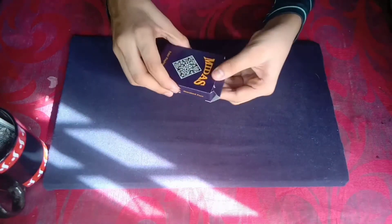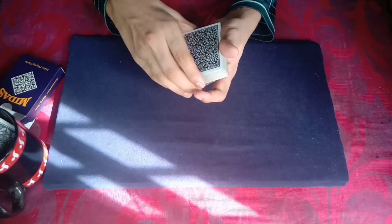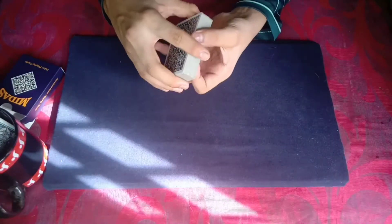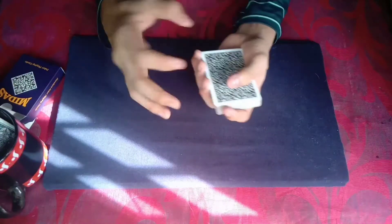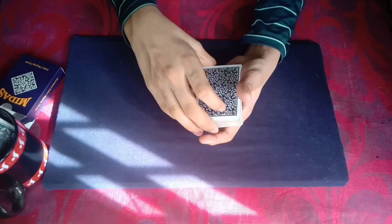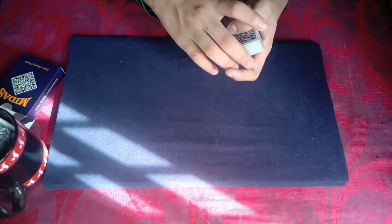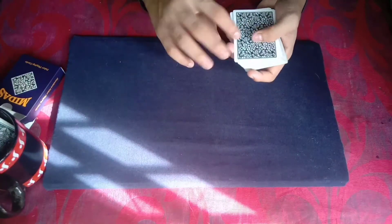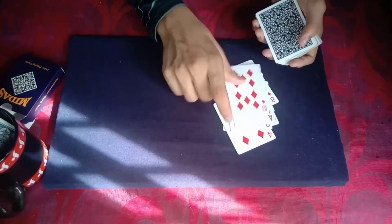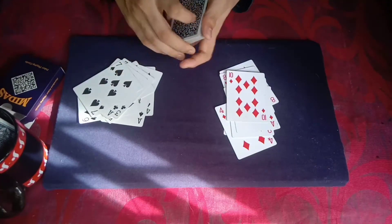We are going to show you a brand new plastic deck. I will show you a brand new set of cards. We are going to show you 10 red cards — just follow your cards. Three, four, five, six, seven, eight, nine, ten. One, two, three, four, five, six, seven, eight, nine, ten.